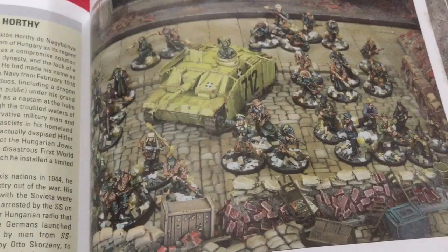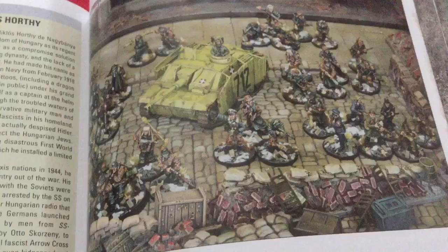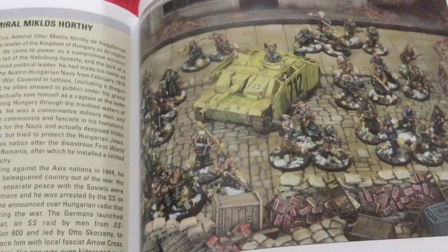The poor Romanians get Stalin's Cannon Fodder: for every three regular or inexperienced infantry units you get an identical one for free. They also get access to Soviet gear — T-34s and things like that — including commissars. Ancestral Enemies makes them fanatics when fighting in hand-to-hand against Hungarians, so you could field guys in Russian army uniforms as Romanians if you want.